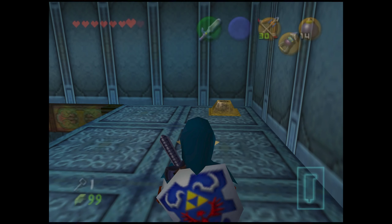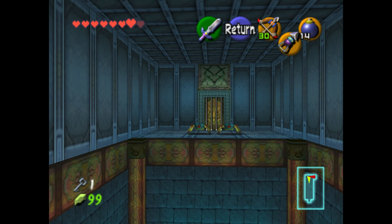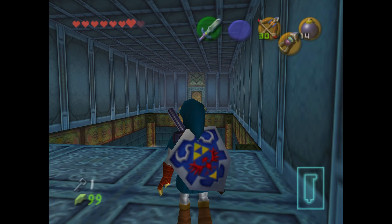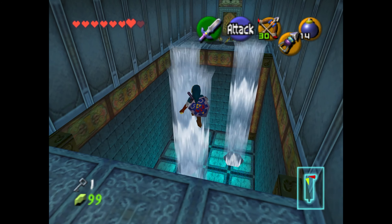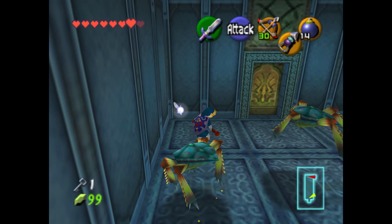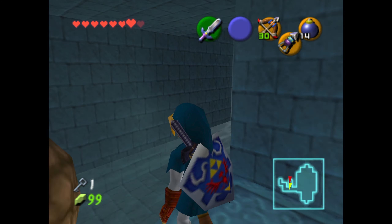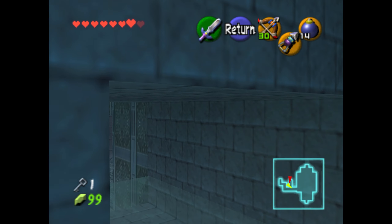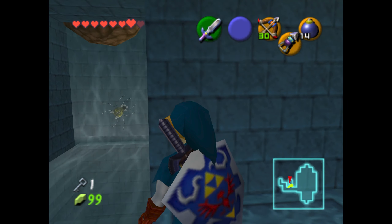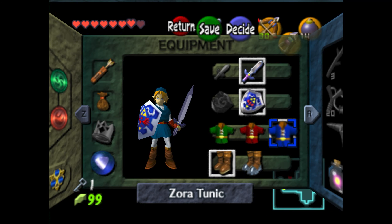This room right here is actually pretty familiar — we saw a room previously with a big drop and a water geyser shooting up that we could stand on. This is essentially the same thing, only this time there are multiple water jets. I'm going to be kind of silly and skip the third one for absolutely no reason — I just know that you can do it so I do it every time. This is actually the same room where we saw those boulders before, but we're kind of in the backstage of that room — we can see where the boulders are coming from, which I think is kind of cool.